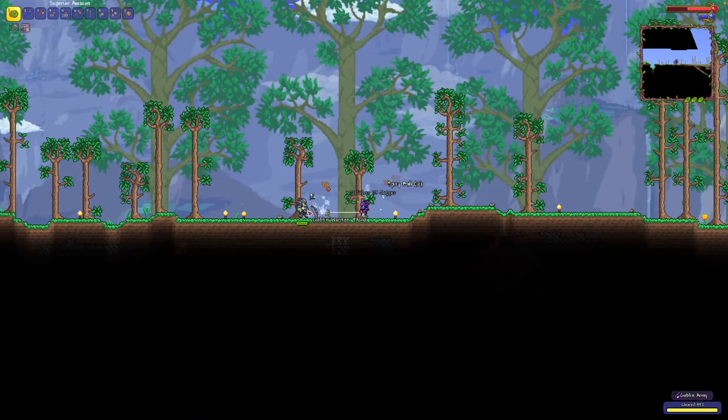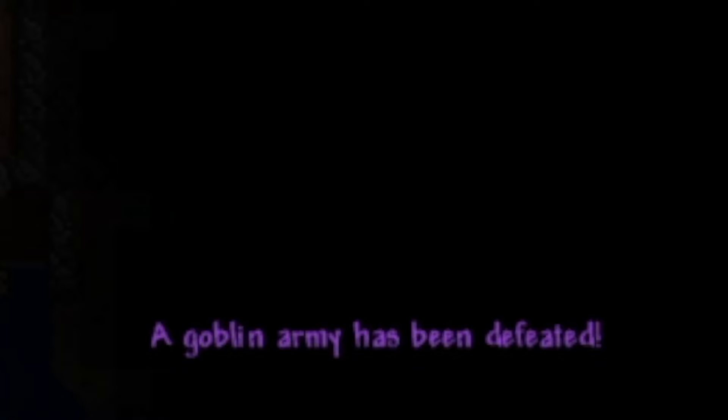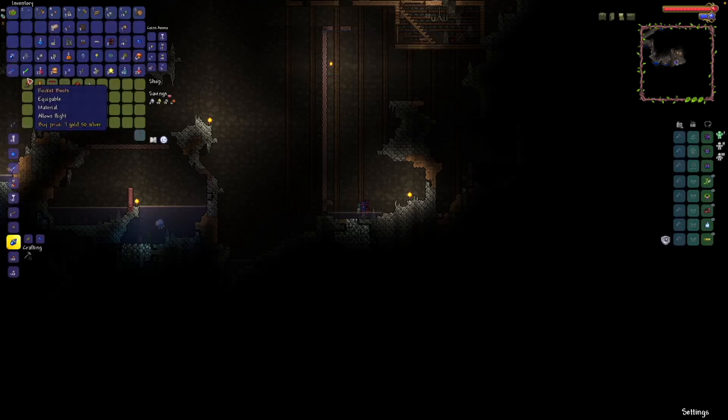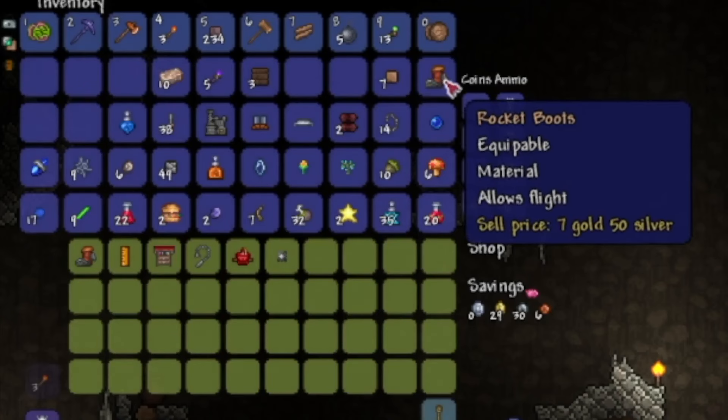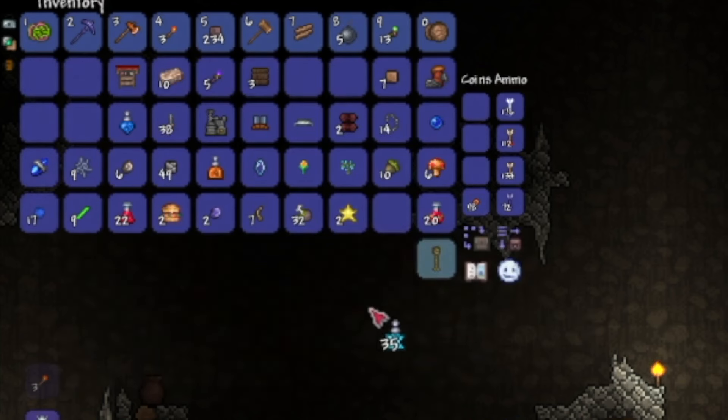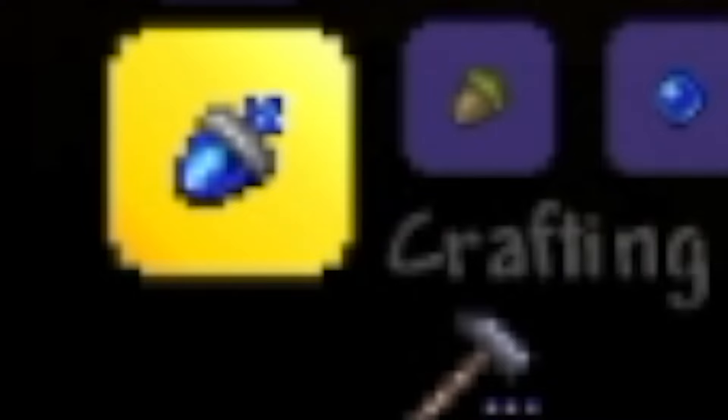After I defeated the Goblin Army without dying once, I went into the caves to try and find the Goblin Stinkerer, which wasn't that bad because I could smell his scamming body from a mile away. I stole some Rocket Boots off of him and also the Tinkering Station, and then went to go craft myself Spectre Boots and then Lightning Boots.